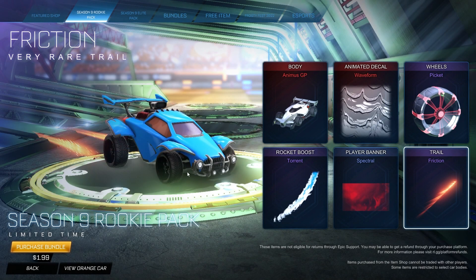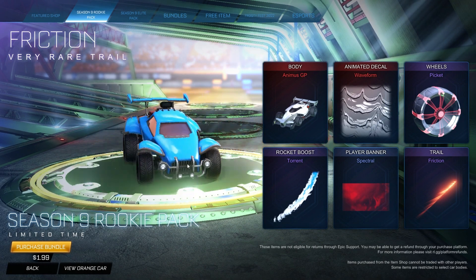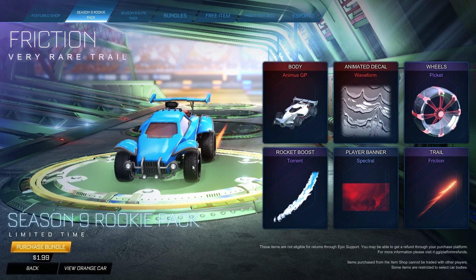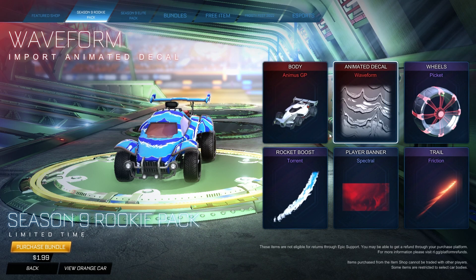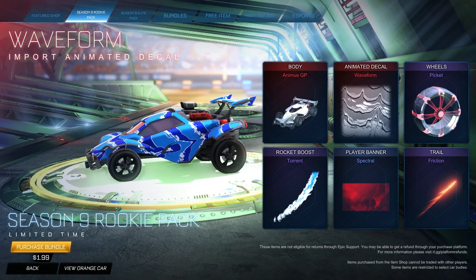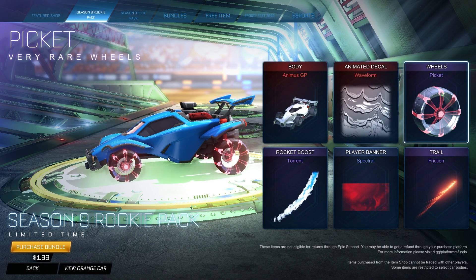And then lastly, we got the Friction Trail, also in this pack. It's a very rare trail. And all of this is for $2. Personally, that's kind of a good deal. Now, some of these items might be a little cheaper when it comes to trading, but I feel like people could use a lot of these items, especially for only $2.